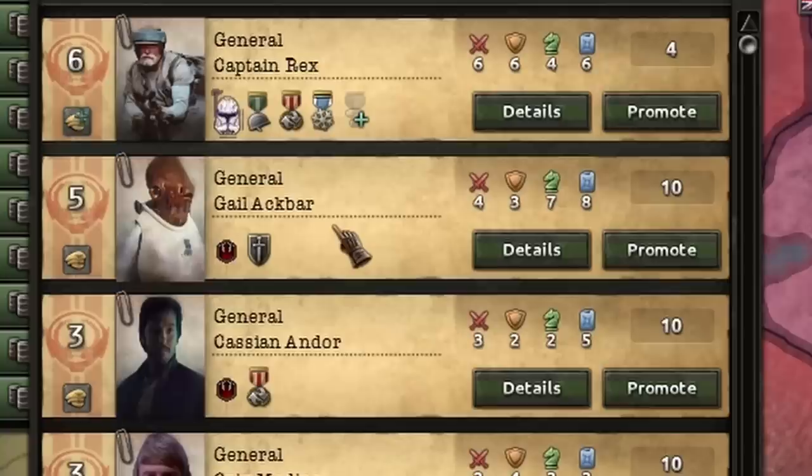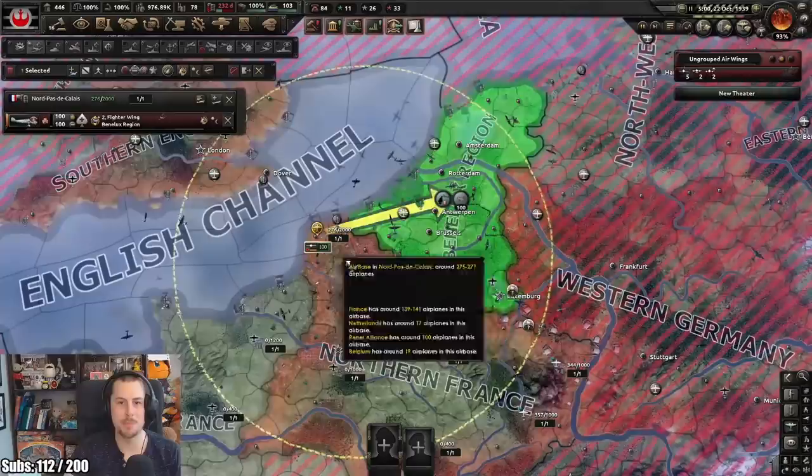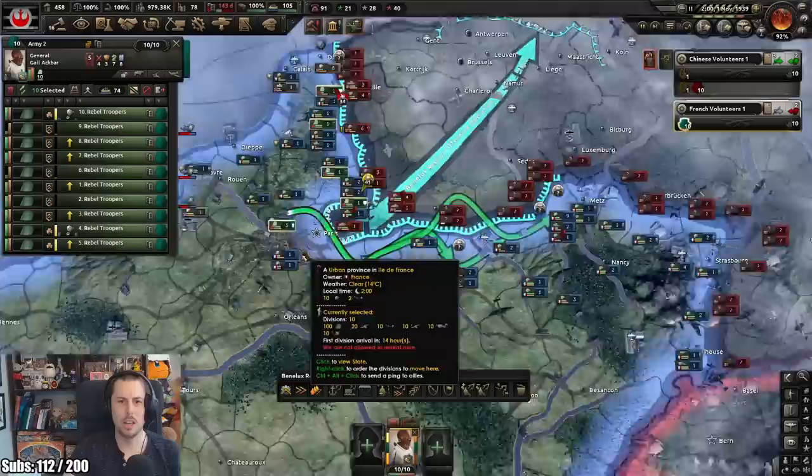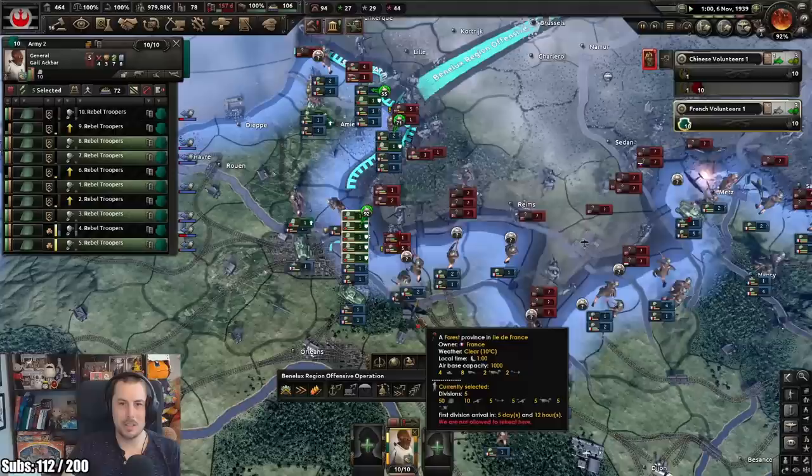Who's gonna lead the volunteers - should we send Ackbar? We're getting shot down - absolutely obliterated. Belgium's capitulated. Oh god - come on, get the volunteers to arrive! I think we've arrived too late. It's over! How did they get to Paris so quick? You gotta hold Paris, guys. I wasn't able to get there and entrench my troops in time.